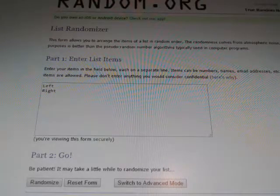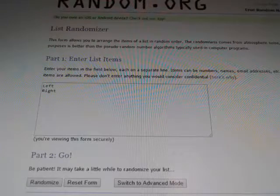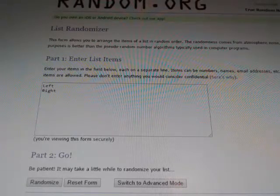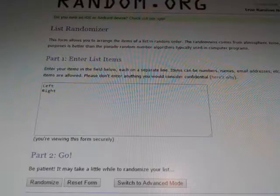Alright guys, this is going to be the random for the Bowman's Best Mirror Image cards on 5-2-17. If it lands on left, it's going to go to the player on the left. If it lands on right, it's going to go to the player on the right. If there's duplicates, both players will get one. If there's an atomic or an orange and a base, the atomic or orange will go to the winner. The base will go to the loser. It's going to random 5 times, so wherever it lands is where it goes.